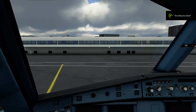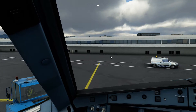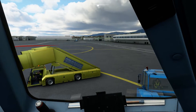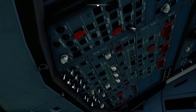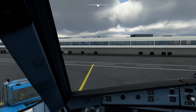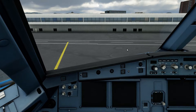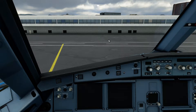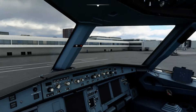Hi everyone and welcome to another A320 NEO video in the new Microsoft Flight Simulator. This time we're going to show you how to go from the cold and dark cockpit to ready for pushback and taxi. This is the new mod which has been made by FlyByWire Simulations. They've updated the A320 NEO, the default version for Flight Simulator, and made the startup much more realistic, as well as fixing a few of the other bugs along the way.